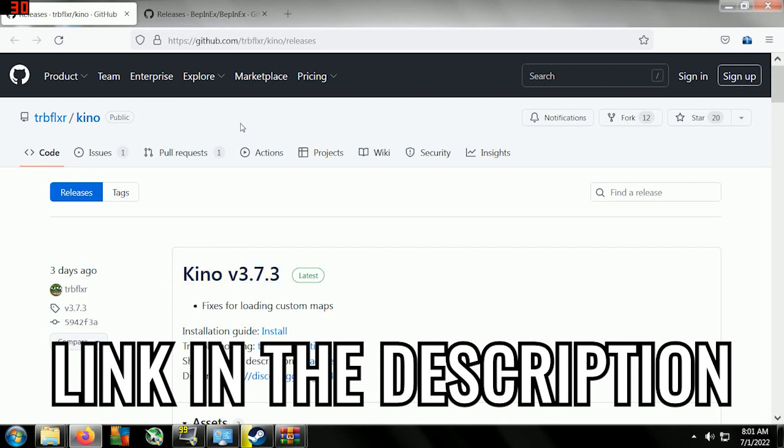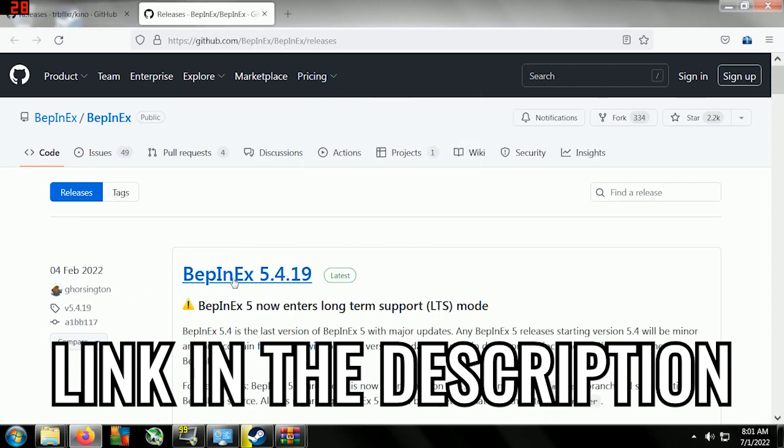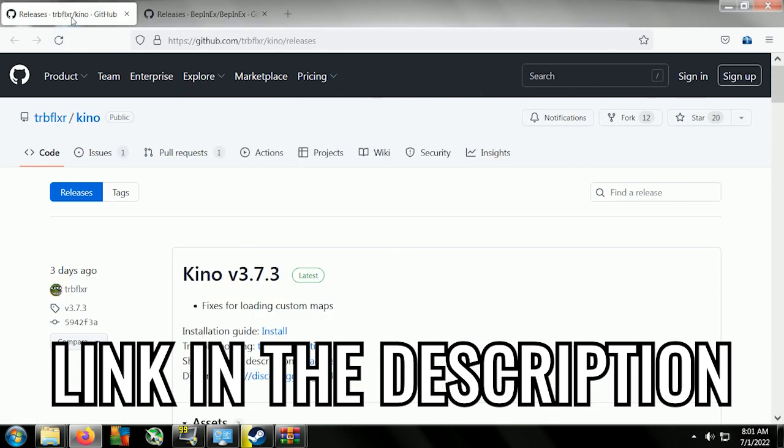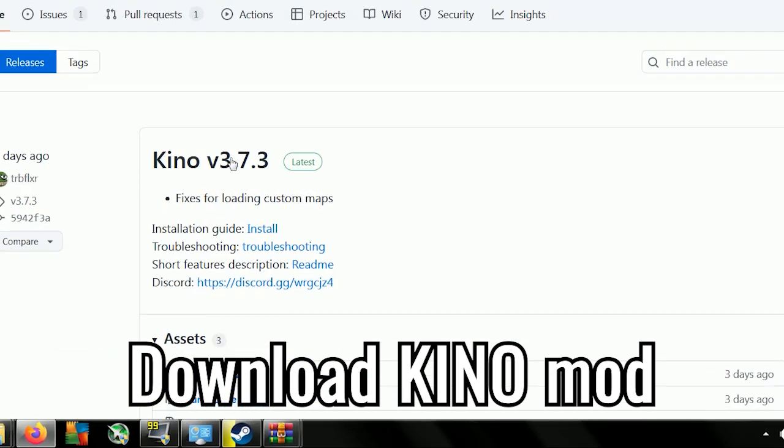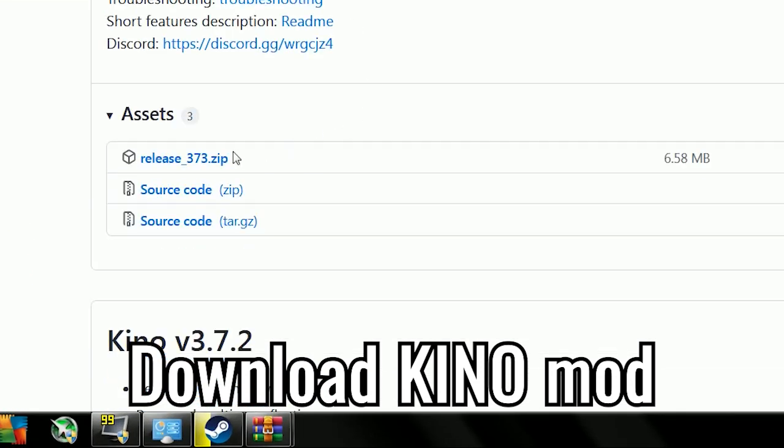First we need to download Kino, and the second thing we need is something called pepinx. I will write the links in the description so you guys can check them. First we need to download Kino and open the asset.